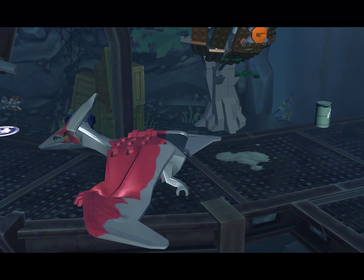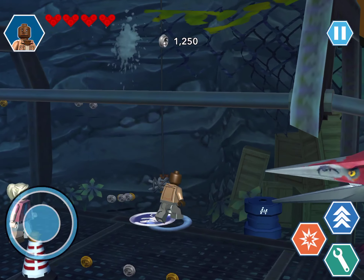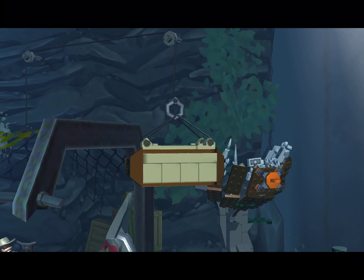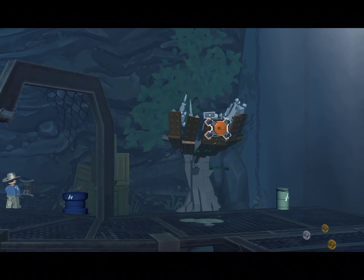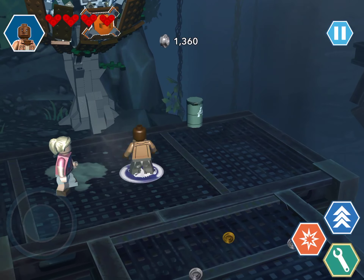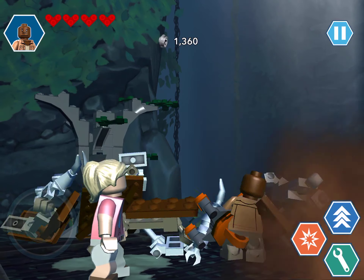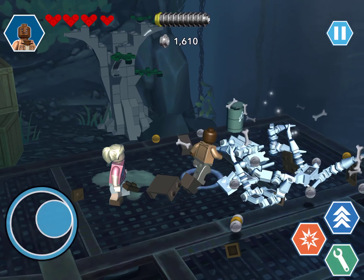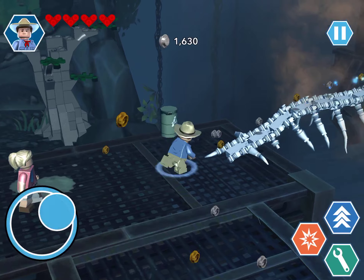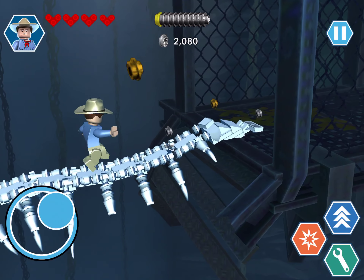There is a tyrannodon there, so Alan Grant to break it. Going to take that, chop that off — the rope — then he's going to fly away. We need the hook guy, like Barry, to pull this down to make a bridge sort of thing. Alan Grant again, and we're going to come across the bridge now.